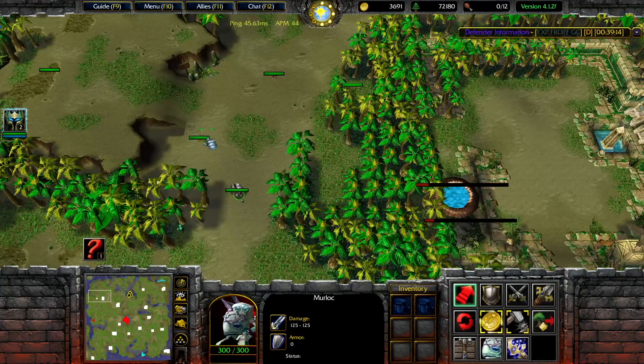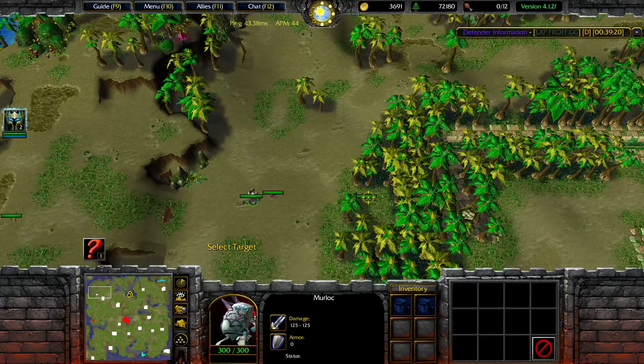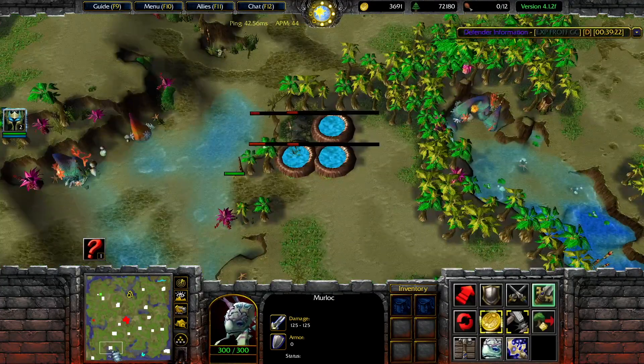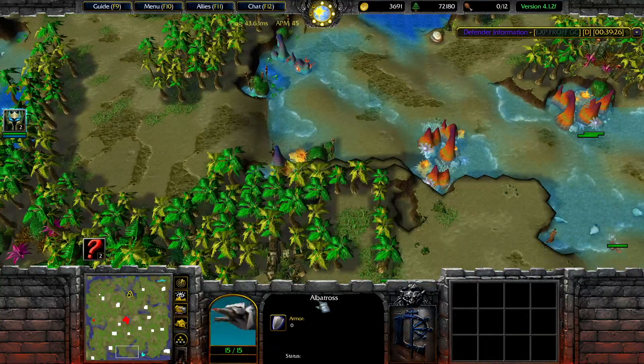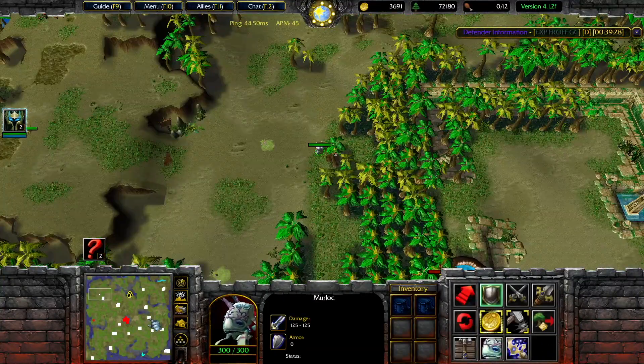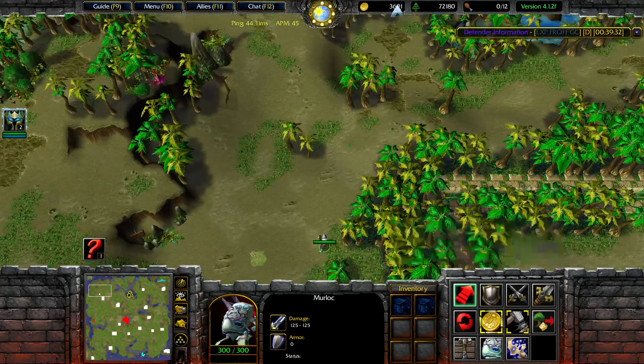And there you have it — those are the structure jumps I have for you today. There are a lot of jumps throughout the map; these are just the ones I found most useful, with the exception of a couple like Beach and Bay which are less practical. But if you find yourself in a sticky situation, this may be the only way to survive. Hope you guys enjoyed this video — catch you in the next one, peace out!